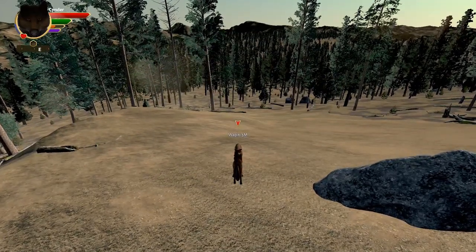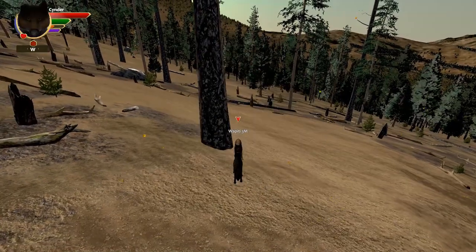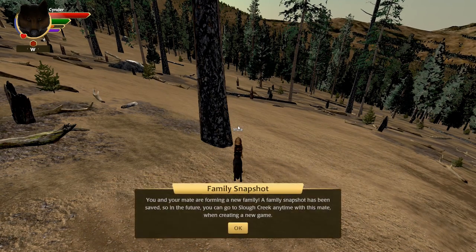You can just keep spamming these three emotes until you get your affinity up to 70%. Now we're at about 70% affinity, so if we like this wolf we can end the courtship trial and make them our mate — otherwise we can say no and go find another mate. For the sake of this video we're just going to say yes and give them a generic name.